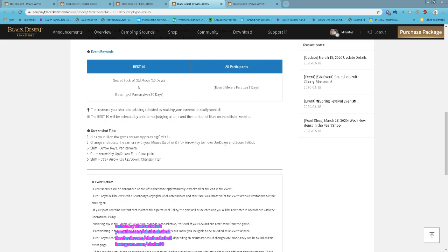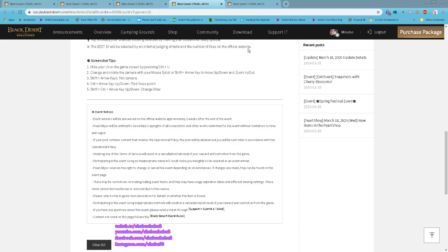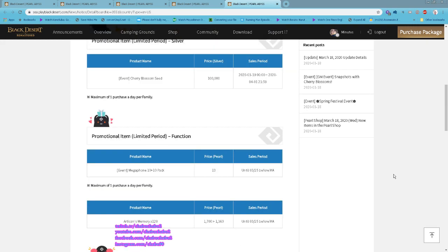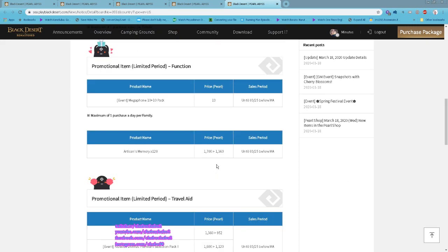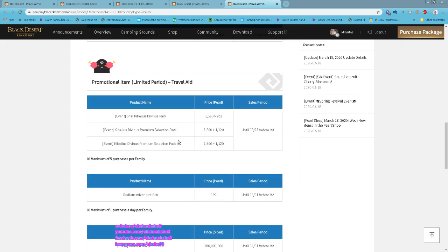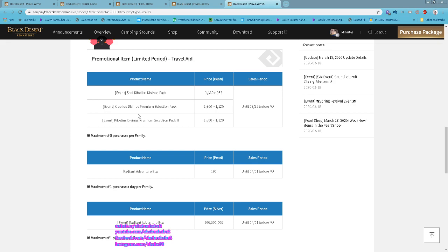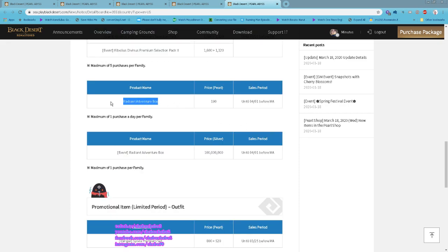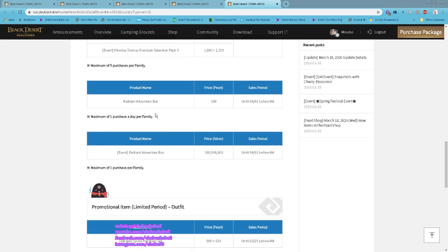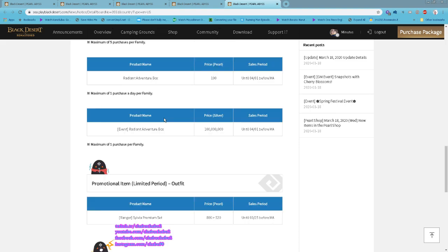In the Pearl Shop, they have the Shine Kepla Divinus costume, and also other Divinus premium costumes on sale. The Radiant Adventure Box is available for 190 Pearls with one purchase per day.